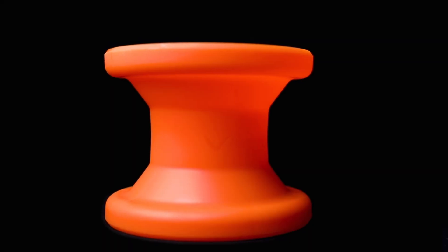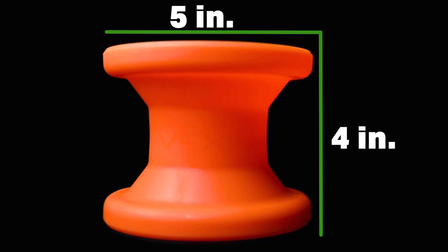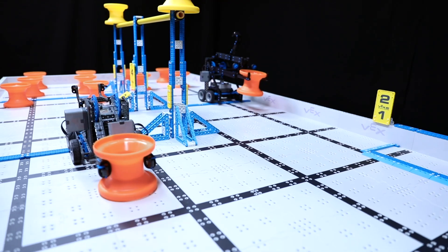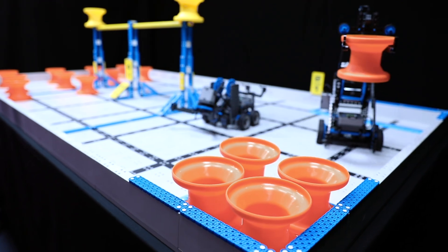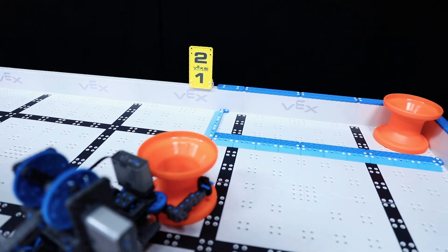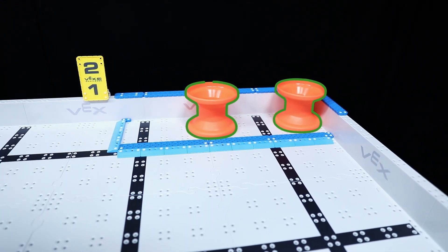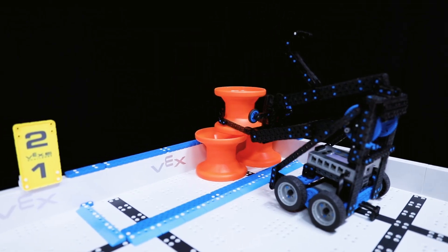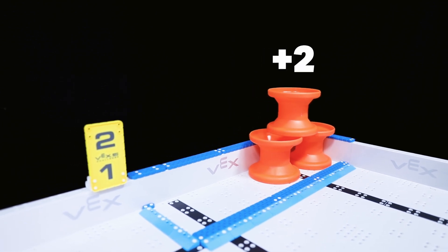The scoring objects used in Next Level are called hubs. Hubs are 5 inches wide by 4 inches tall. There are a total of 15 that start on the floor, plus two bonus hubs that start up high. The object of the game is to maximize your score with your alliance partner by scoring hubs in building zones. The first level of hubs placed in a building zone are known as low-scored hubs and are worth one point each. Hubs placed on top of other hubs in the building zone are known as high-scored hubs and are worth two points each.